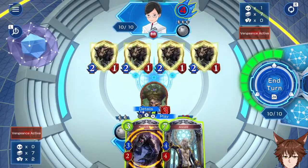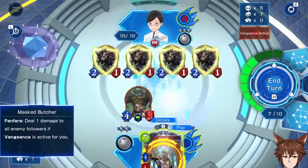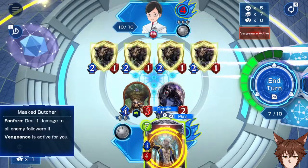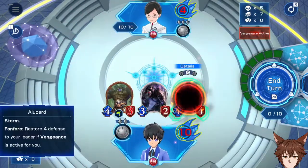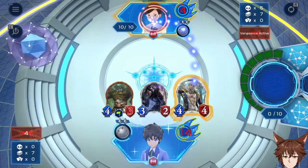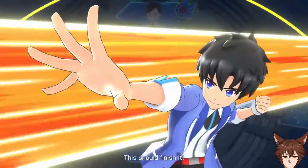Okay, look at that. Vengeance. Masked Butcher. Get rid of those pesky little things. Now drop value card. And attack. That's a win.